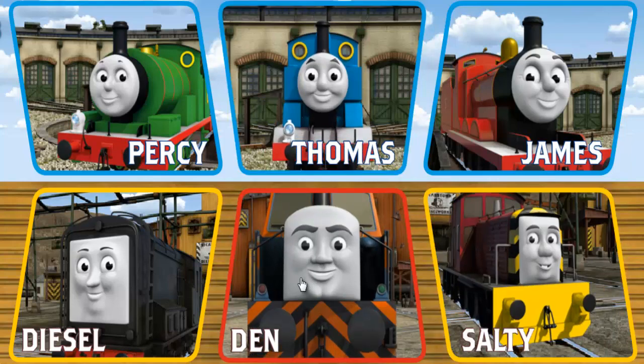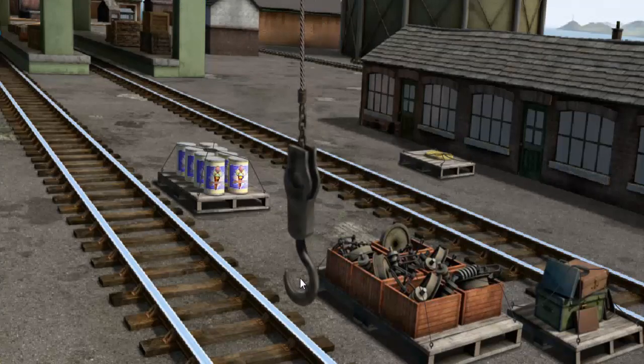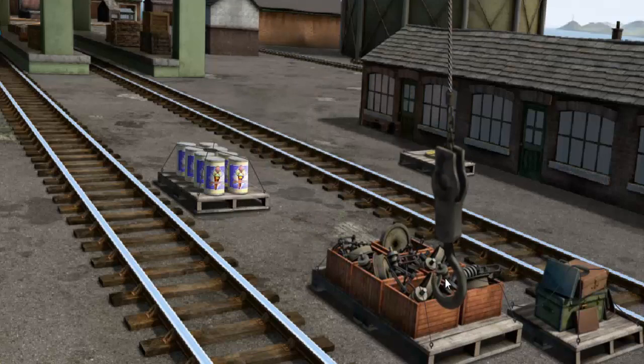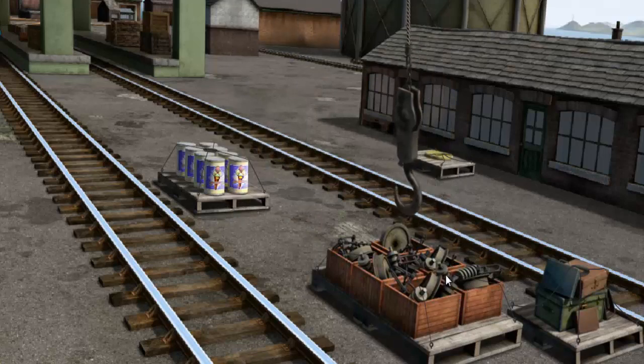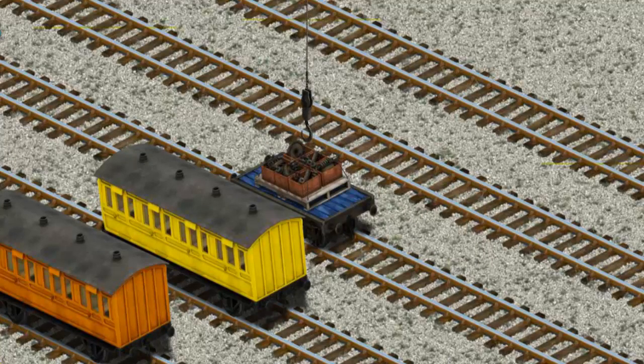Den. Den must deliver the engine parts to the steamworks. Help Cranky find the engine parts. That's it! Let's lift and load. Now the cargo must be loaded. You found it!